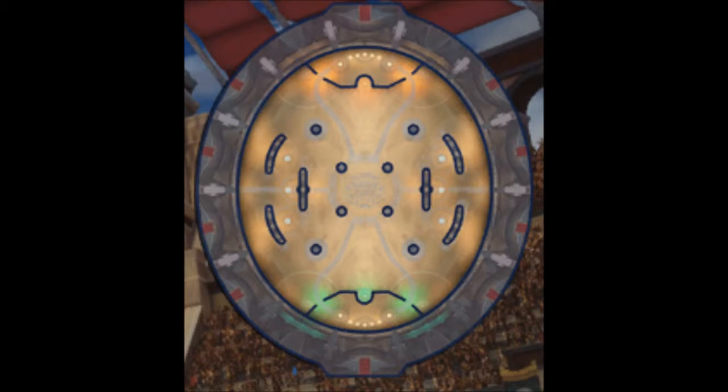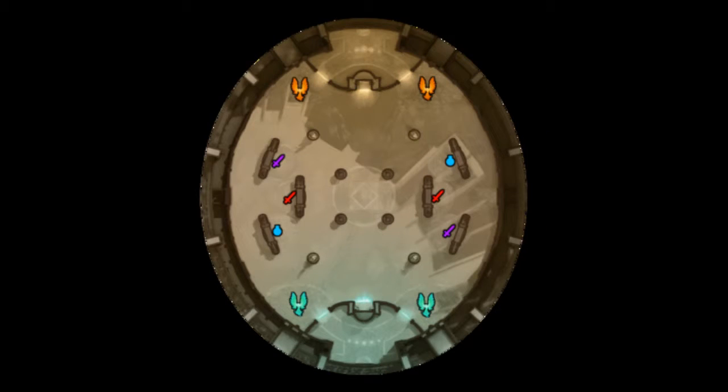There are 6 buff camps in arena: 2 attack speed buffs, 2 damage buffs, and 2 mana buffs. These buffs are located at the side of the arena. The mana buffs are located to the left of any base, both yours and your opponent's. The purple buffs are located to the right, and the red are located in the center between these buffs.